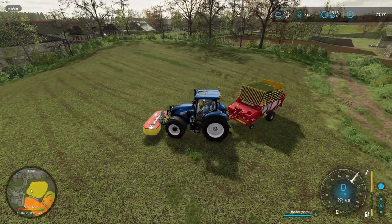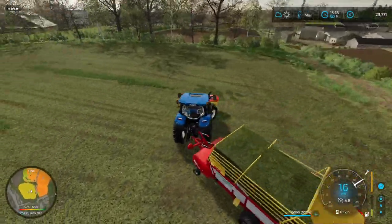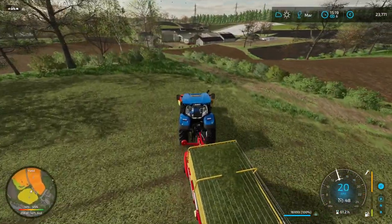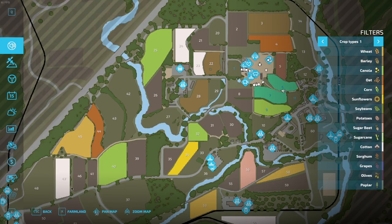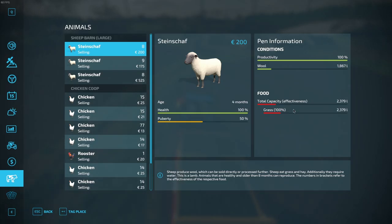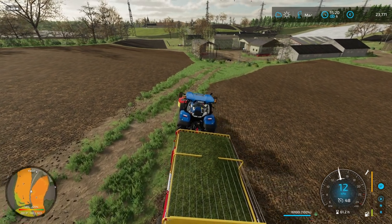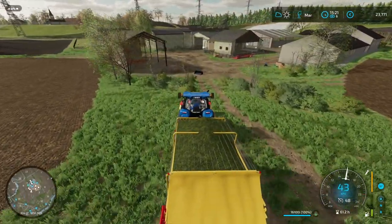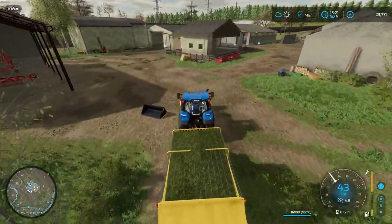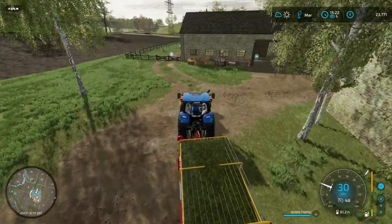This thing is now full and I need to unload it before I can actually finish the job. I don't actually know which animals are going to need food first. It could be the sheep — they have 2,300 liters of grass. And the cows, they have 6,000. I'll try and split it 50/50 if I can, so 50% to the sheep and 50% to the cows. Question is how easy it's going to be to unload this to the sheep and to the cows.